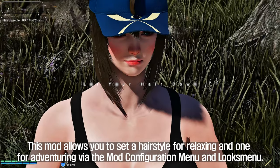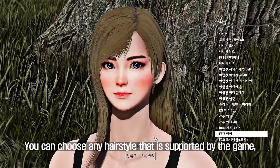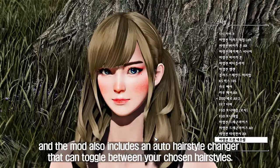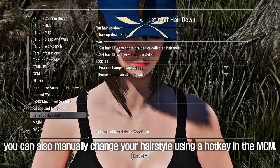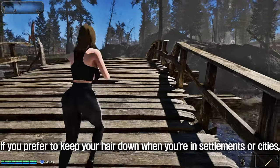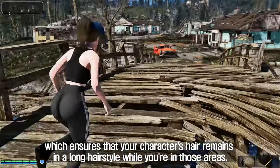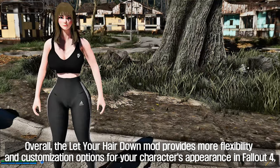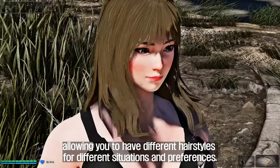The seventh mod to introduce is Let Your Hair Down for Fallout 4. This mod allows you to set a hairstyle for relaxing and one for adventuring via the mod configuration menu and looks menu. You can choose any hairstyle supported by the game, and the mod includes an auto hairstyle changer that can toggle between your chosen hairstyles. You can also manually change your hairstyle using a hotkey in the MCM. The Force Hair Down feature keeps your character's hair in a long style while in settlements or cities, providing more flexibility and customization for different situations.